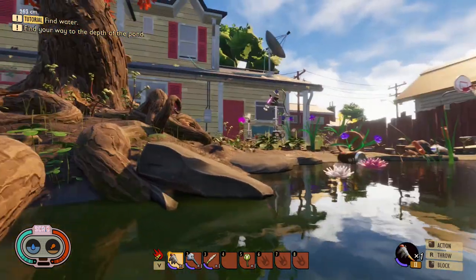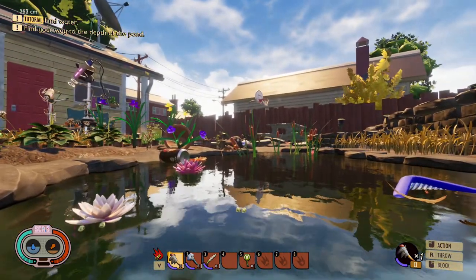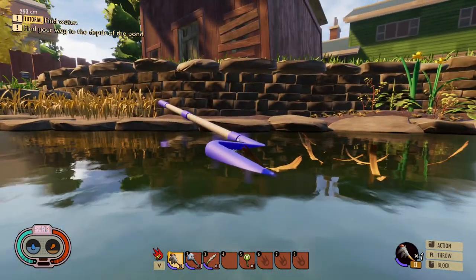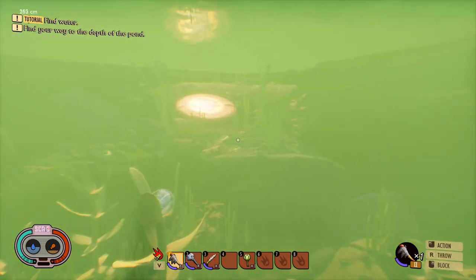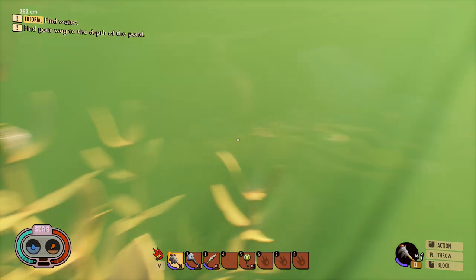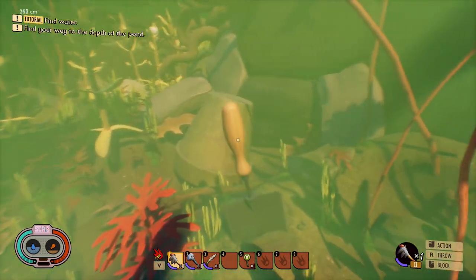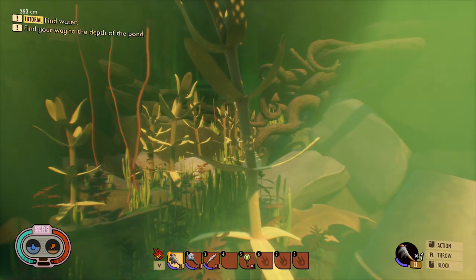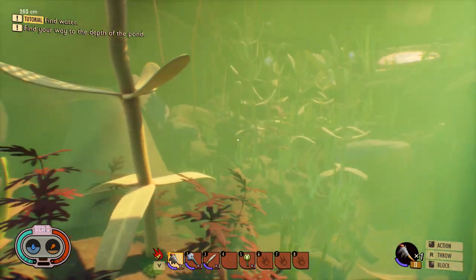Primarily, there's going to be a new lab which I'll show you later in the video. It looks like this update is going to add some story content as well — you can see from my quest in the top left it says 'find your way to the depth of the pond.' That's a new quest, and it seems to take place straight after the oak lab explosion, because later it says to divert the power back to the oak lab.